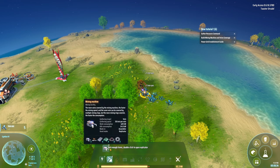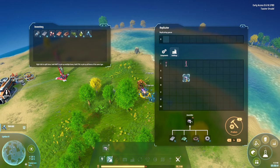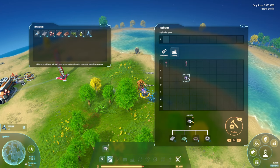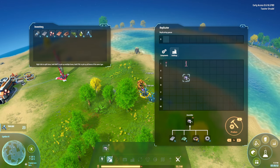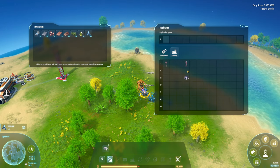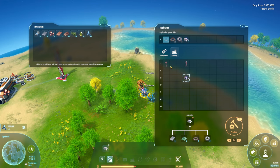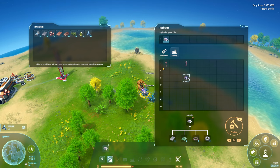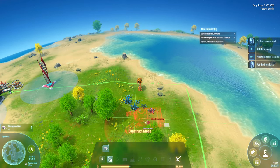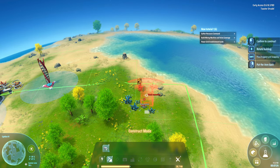I get some iron ore and open the replicator to build. I wonder if there's an easy way to see if I have enough resources. I have some items but not the rings — oh, it's just iron, so I should have enough. I produce the items and now I can place them. I can only grab five from that vein from the top.